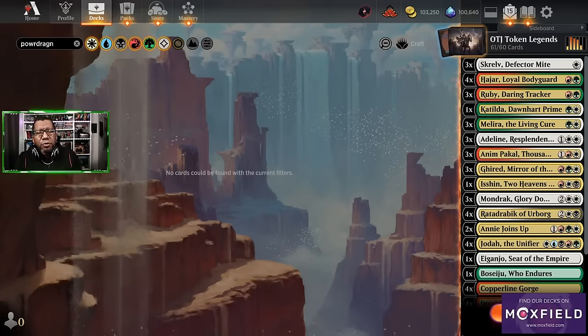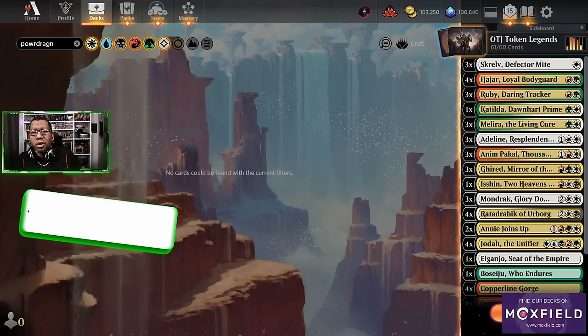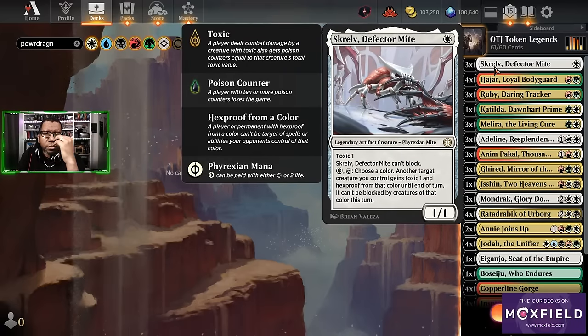What's up, Dragon Brood? Strap yourselves in for some more shenanigans, because I think that's what we're all trying to build right now with this whole early access stuff in Thunder Junction. There are so many cards to play with, and this one has another one you're going to get to see — a couple of them actually — so let's get into it. We have a lot of legends making tokens.